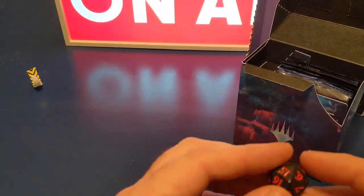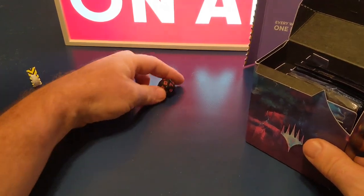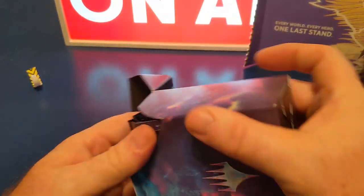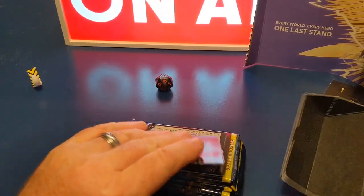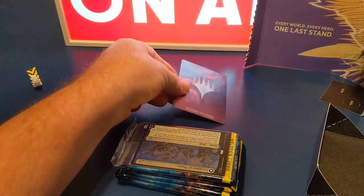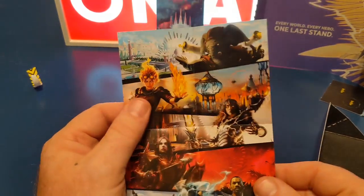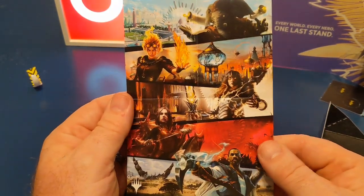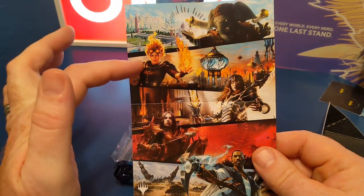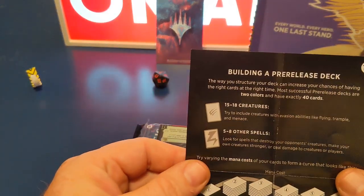We've got a dice — hey, look at that, lucky seven! There's a code in here I don't really want to show, but anyway there's one of those. Cards — stick that there. No code yet. There's a little poster, it's pretty cool, some of the planeswalkers. And then it tells you how to build a deck.